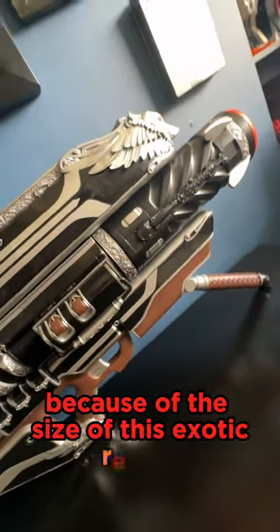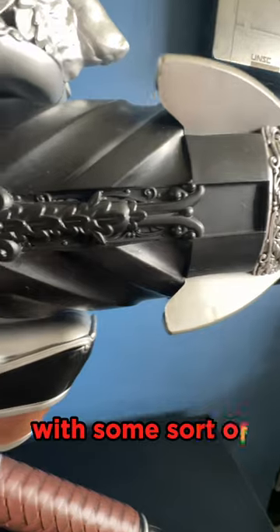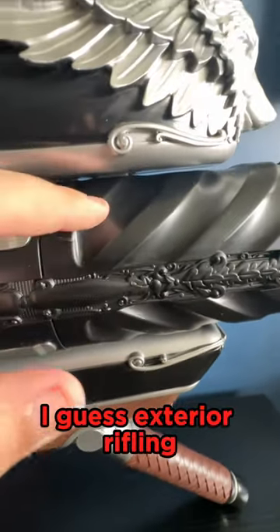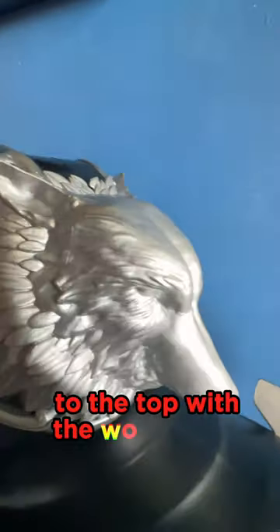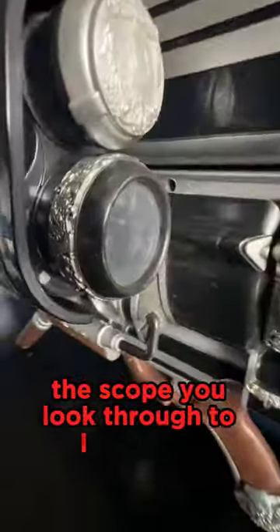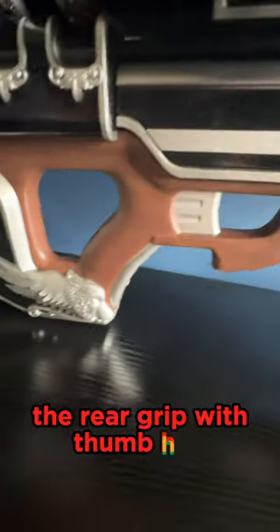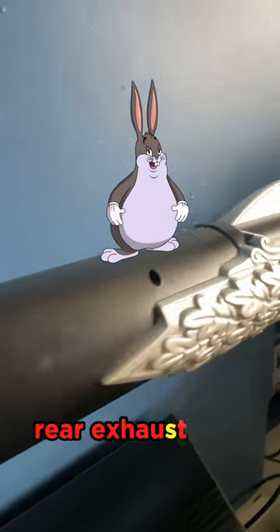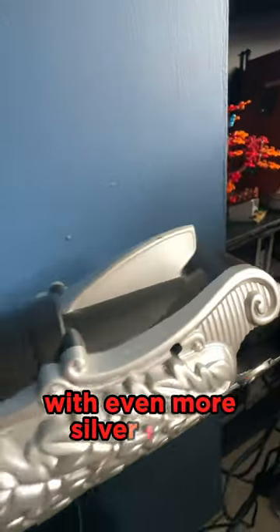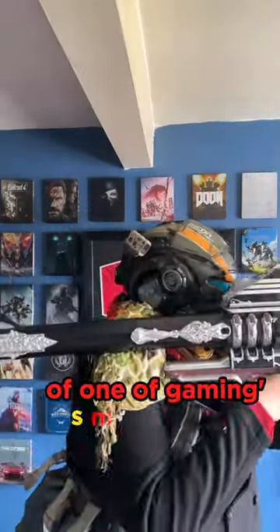Because of the size of this exotic replica, it shows all the detail from up front with the barrel with some sort of exterior rifling and silver accents in a beautiful floral design. To the top with the wolf's head and silver wings, the scope you look through to lock onto enemies, the front grip moulded like leather, the rear grip with thumbhole shoulder stock, and finally, the big chungus rear exhaust tube with even more silver floral detailing.